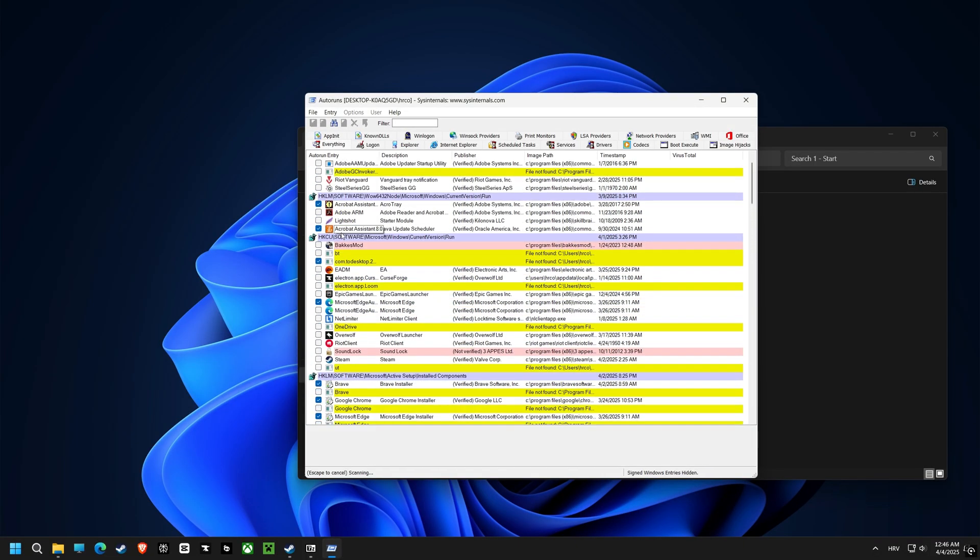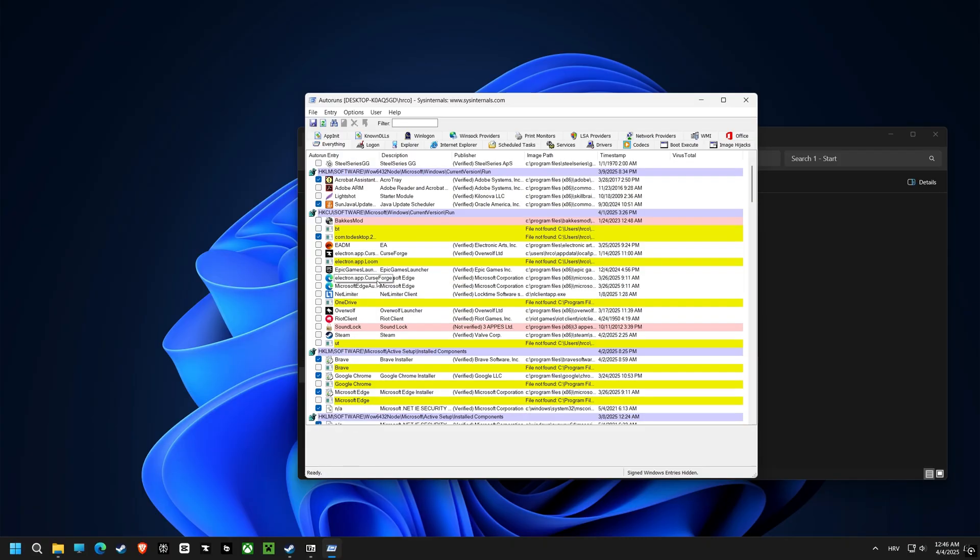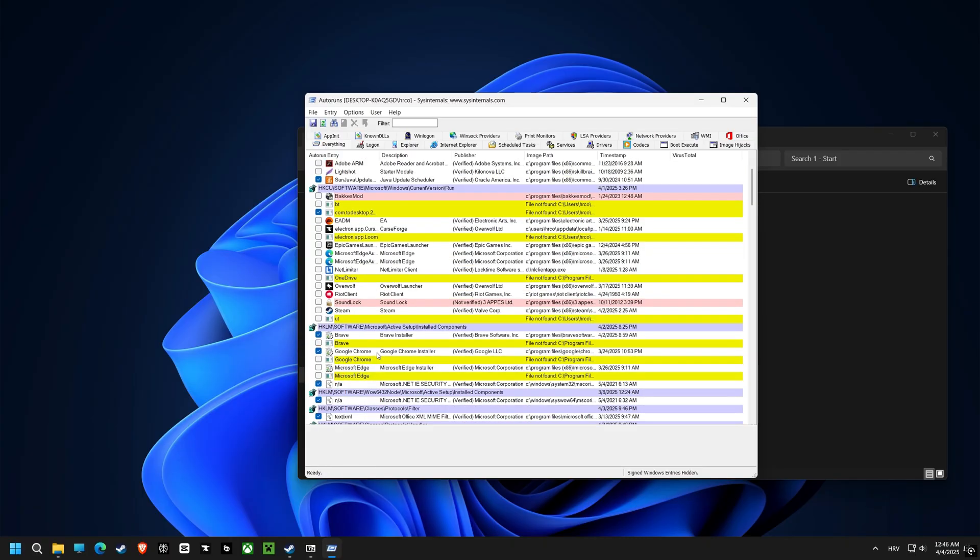Now we're in autoruns, and this is where we see all the programs that launch when you start the computer. Disabling unnecessary startup programs speeds up the boot time and overall performance.